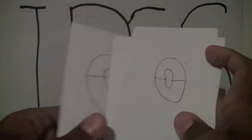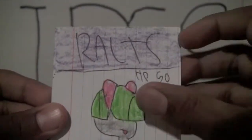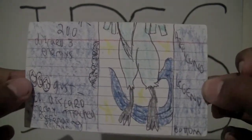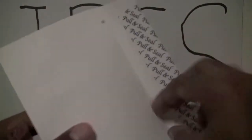Second pack. Kadabra, Ralts, Seviper, Ghastly, Lillip, Chimchar, and Articuno Legend Bottom. There we go — that's a pull. Articuno Legend Bottom. This box has been working out great for me so far.